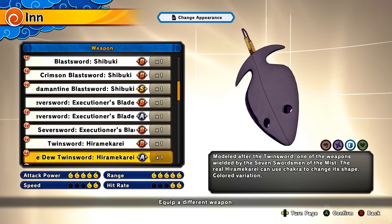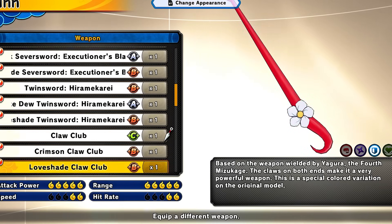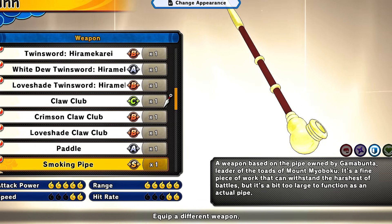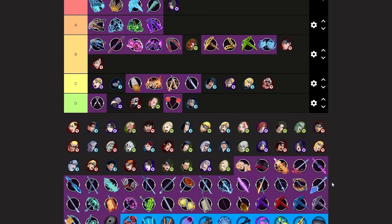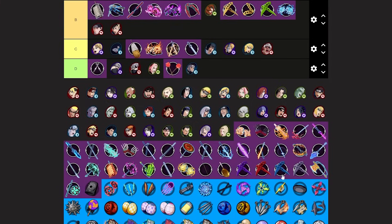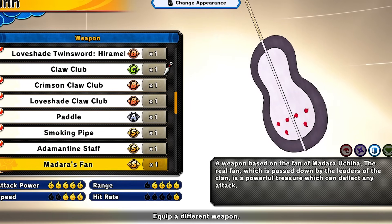Claw Club shares the same combos as the long sword — S-tier. Smoking Pipe also has long sword combos — S-tier. Paddle has the moderate fan combos which are actually pretty good — high B-tier. Moderate Fan itself — I'll put this high B, maybe low A. The combos are really good on that one. Adamantine Staff also shares long sword combos.